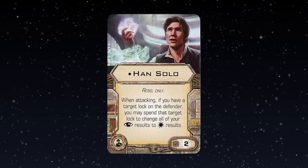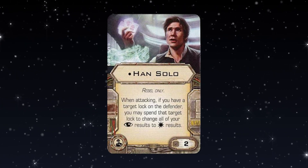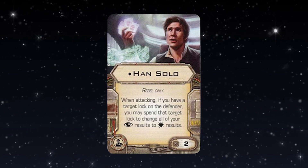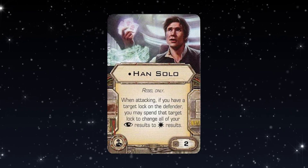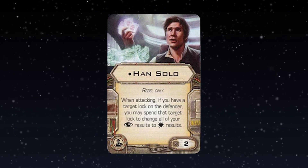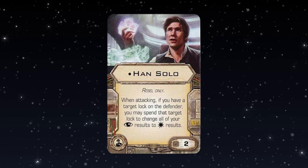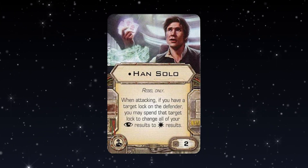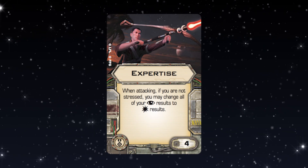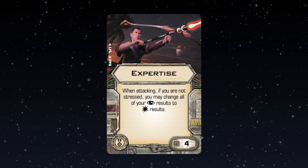Han Solo costs two squad points, is Rebel only, and is a crew card. When attacking, if you have a target lock on the defender, you may spend that target lock to change all your eyeball results to hit results. Basically, it turns your target lock into a focus attack. FFG sometimes get card functions wrong and make better versions later — I think that's what they've done with Expertise, an EPT which doesn't require you to spend a target lock but still turns all your eyeball results into hit results. Expertise is a much better version of this function.